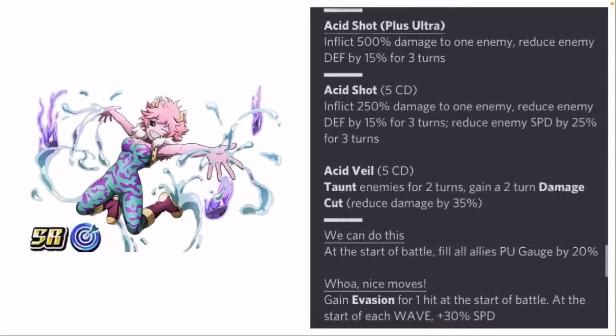Her first auto skill: at the start of each battle she fills all allies' Plus Ultra gauge by 20% and gains evasion for 1 hit; at the start of each wave she gets 30% speed. Her Plus Ultra gauge fill is 20% for all allies, making her a good side character — especially for Rui Tower. If she's the only SR character you have, her auto skill is going to help get that Plus Ultra gauge going consistently, maybe every 3 or 4 turns depending on your support memory boosters. She's an alright character — nothing crazy, but good for Mina fans.